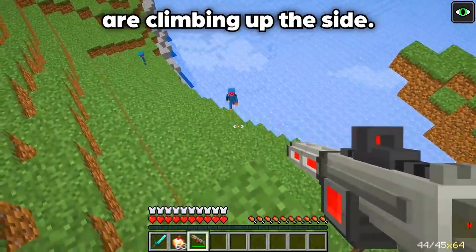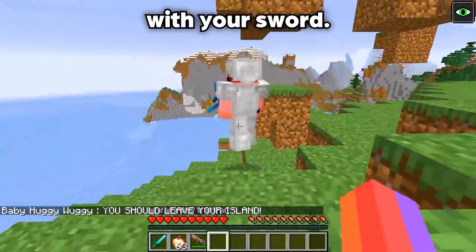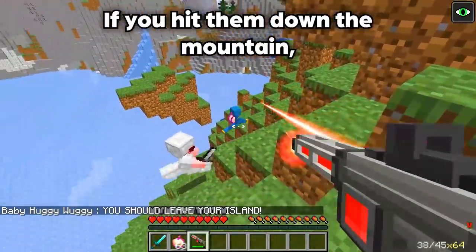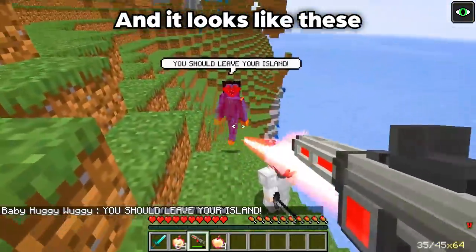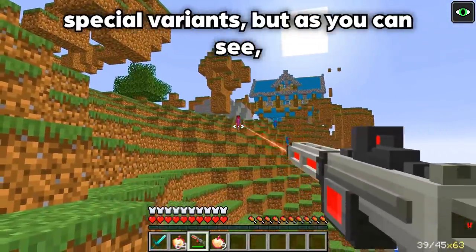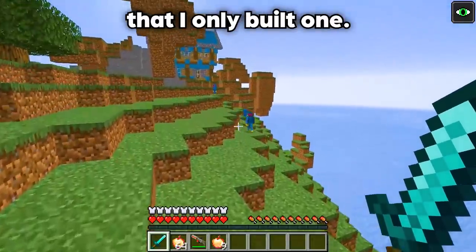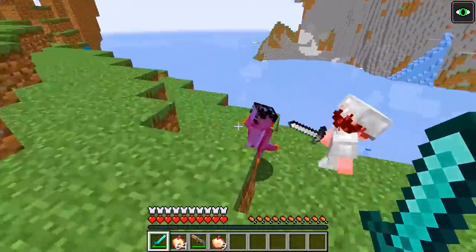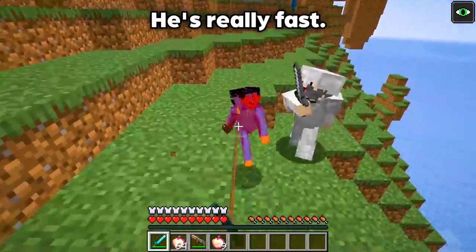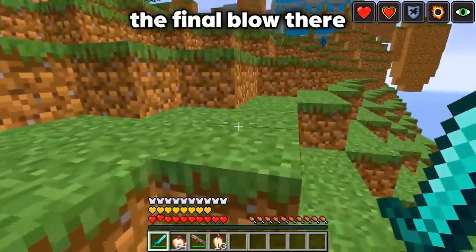It looks like the Huggy Wuggies are climbing up the side! Here's what we're going to do: I'm going to shoot these Huggy Wuggies and you're going to attack them with your sword — we'll be a two-man team. If you hit them down the mountain they'll take sword damage plus fall damage. It looks like these Huggies are dropping a special kind of golden apple — I've never seen that before! These might be special variants. As you can see, my laser rifle is doing so much damage. I had to deal the final blow just to make sure he actually died.